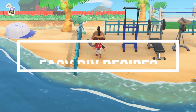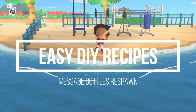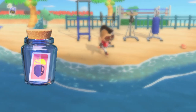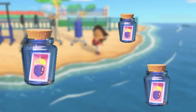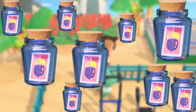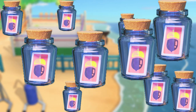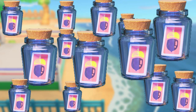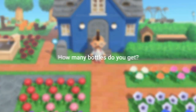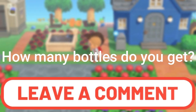You can get a lot more DIY recipes from the beach, as the daily recipe bottle found on the beach will respawn — I believe it respawns twice a day. There's a rumor that you can get two DIY bottles every day by obtaining the first one around 6 a.m. and the second around 6 p.m. of that same day, but from what I can tell it's a little hit or miss. Let me know in the comments if you get two bottles per day.